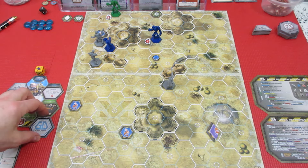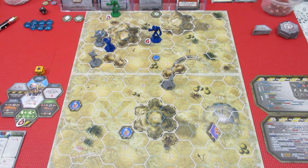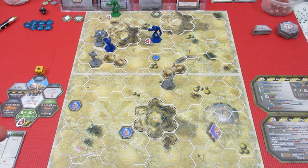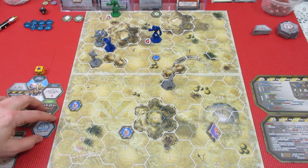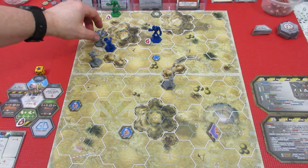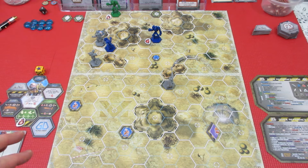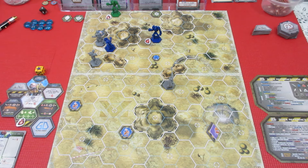Up next we have to decide who is going to be the alpha player for this turn — who's going to go first. I think we are going to have our biotech go first. He's currently engaged with the blue xenobeta, and that could be a bad move. He has two damage of eight health. Our marine has five damage of ten health, and we have one damage on our sniper of six health, so we're not in the greatest shape.